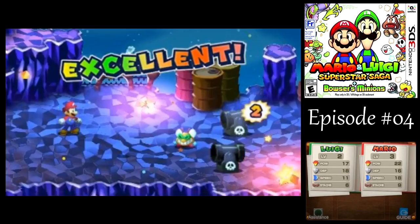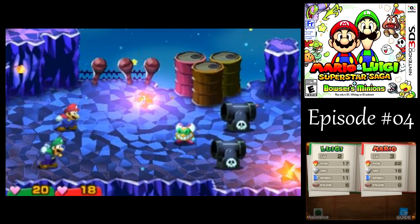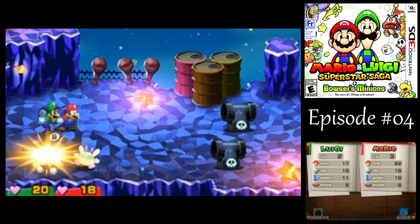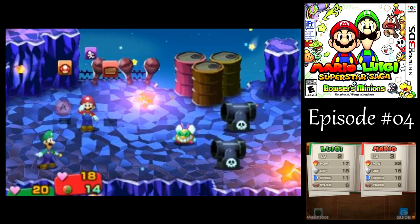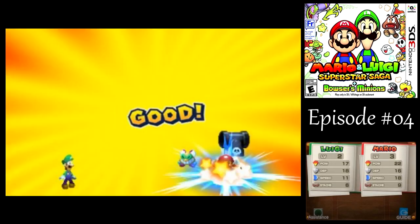The problem with the Bill Blasters is that you can't really counterattack the Bill Blaster itself, but if you do time your jump right, you can at least take out the Bullet Bill they shoot at you, and get a coin out of it. So that's pretty nice.